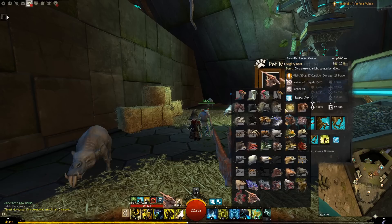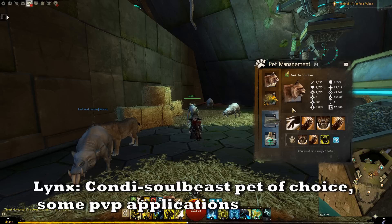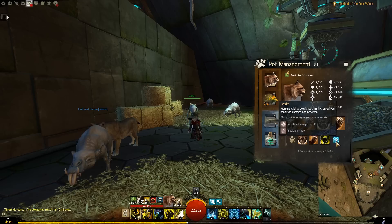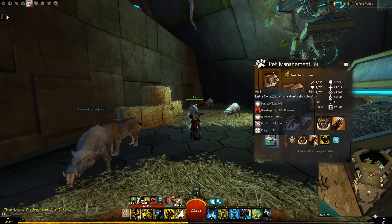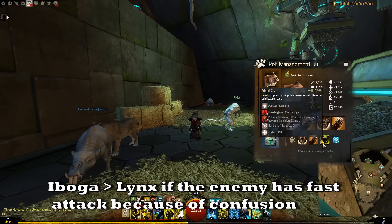Going to the cats, the Jungle Stalker is almost never used. The Lynx is an excellent choice in either PvP or PvE. If you're merging with your pet as a condition soul beast, merging with the Lynx gives you 150 additional condition damage, an F2 that scales with condition damage quite a bit, and Primal Cry which is an AoE condition damage. For many — but not all — fights, for a condition damage soul beast, the Lynx is the top choice. The Snow Leopard and the Jaguar are almost never used.